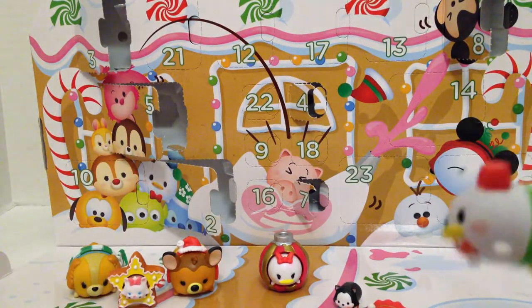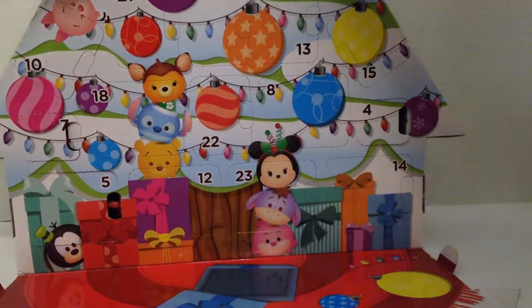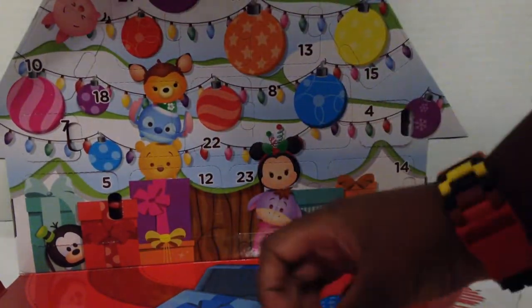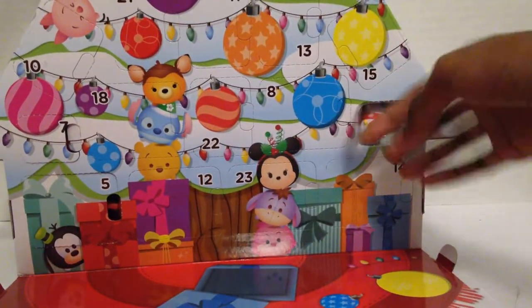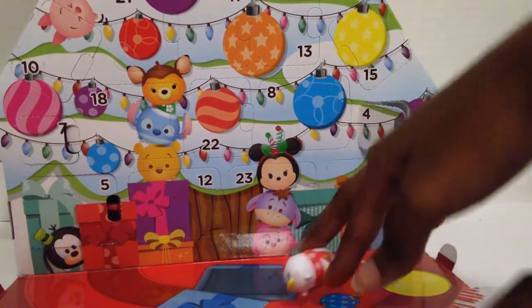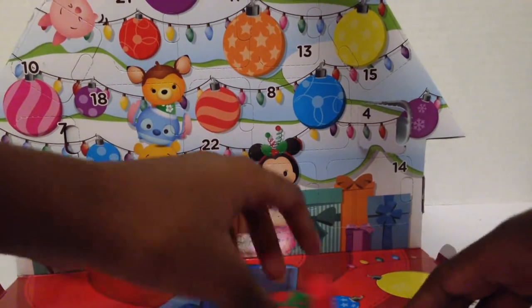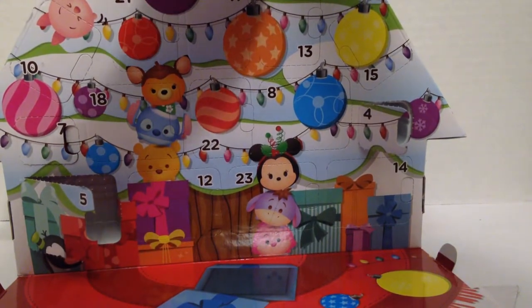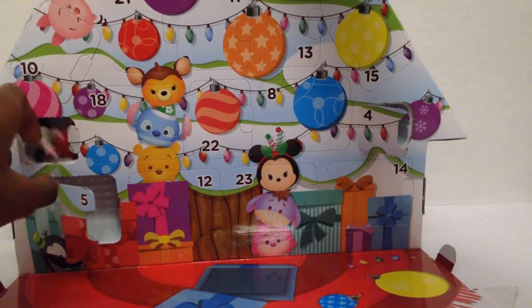Now it's time to go to the tree. On day one we got a tiny little Olaf, on day two we got a Grumpy — the most sparkly — on day three we got a mini, on day four we got a Daisy, on day five we got presents that crack, on day six we got a Snow White, and we got a Mickey.